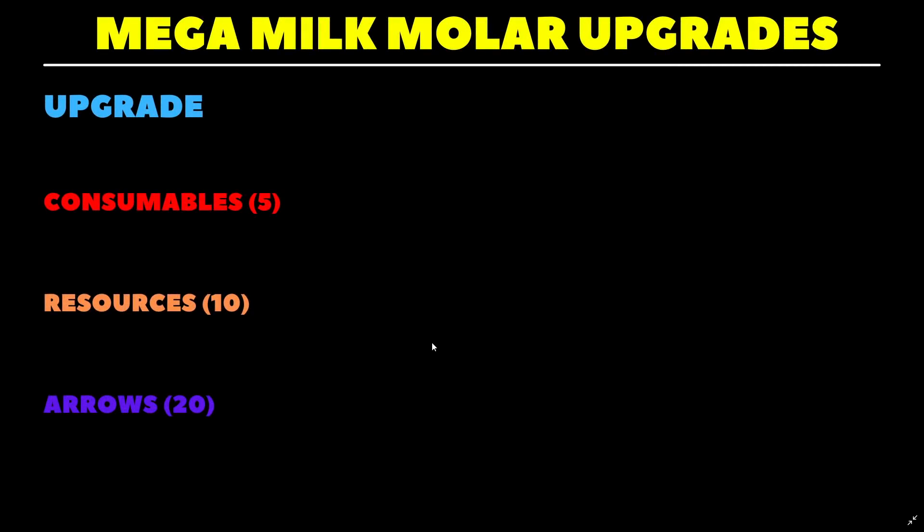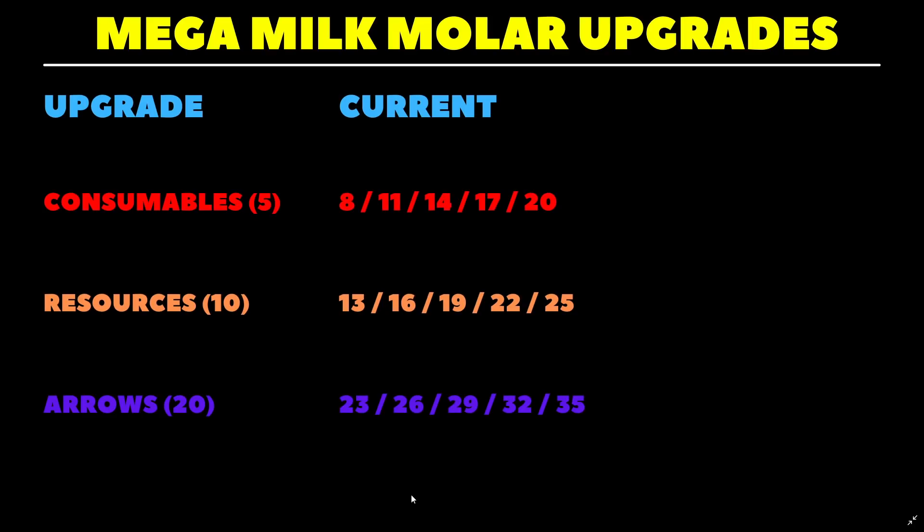Let's look at the three ideas in the order of which would be the easiest for the devs to add. First up is stack size increases. Currently you can increase your stack sizes for consumables, resources, and arrows via Mega Milkmolar upgrades at Burgle. Consumables start with a stack size of 5, resources are 10, and arrows are 20. Each of these can be increased up to 5 times via Mega Milkmolar purchases.